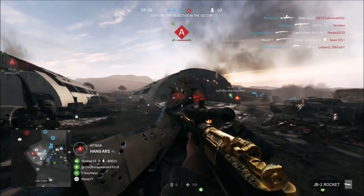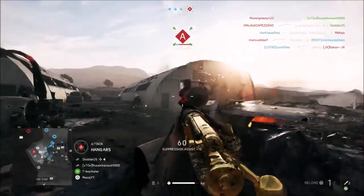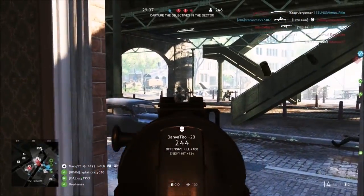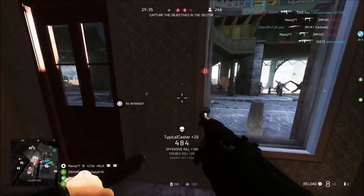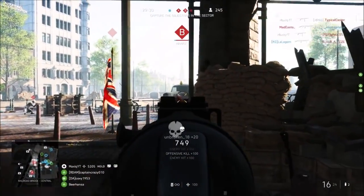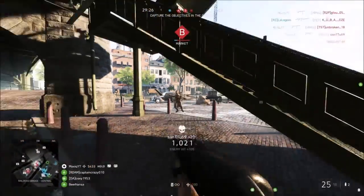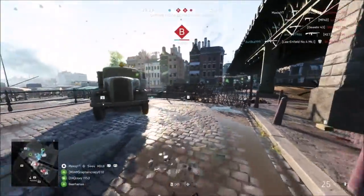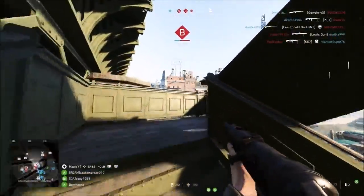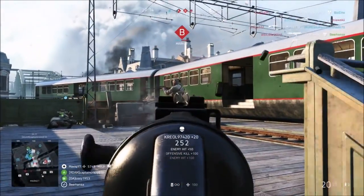First we're going to start off on the basics on how to actually get a gold camo. You simply have to get your gun to level 10 to start unlocking the gold skin. If you play with a gun you start leveling it, and you can max rank it to level 10. The way you rank up a gun is by playing with it, getting kills, and playing the objective.